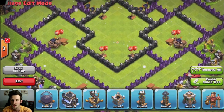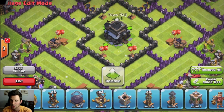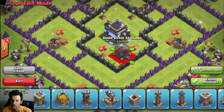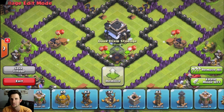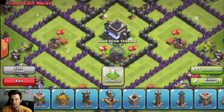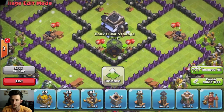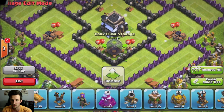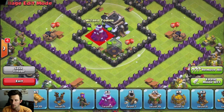Since I am trophy pushing, my town hall is going to be centered. While I trophy push, I plan on using a lot of dark troops — probably not hogs, because a lot of the bases I'm going to be attacking will have inferno towers with multi-targets on. So I'm probably just going to be using golems and things of that sort.